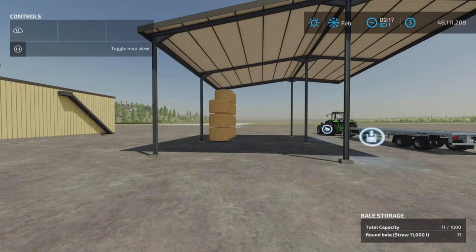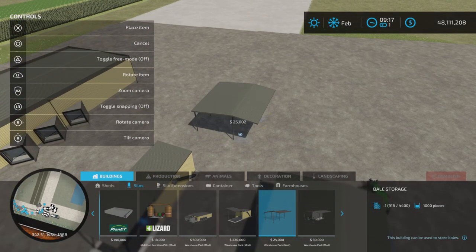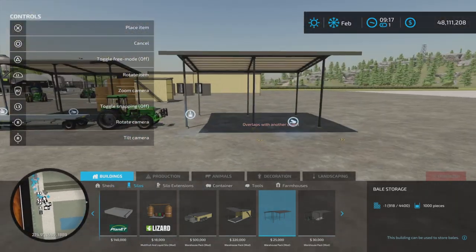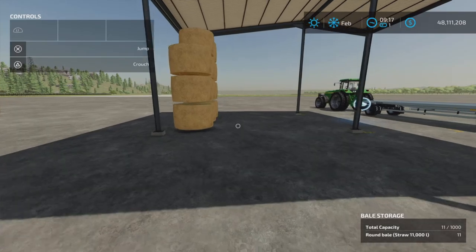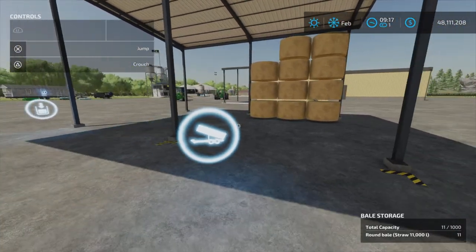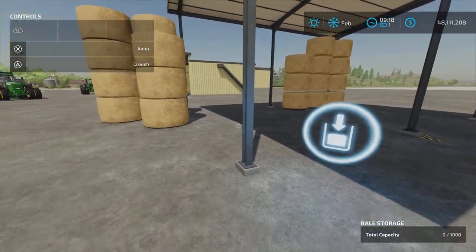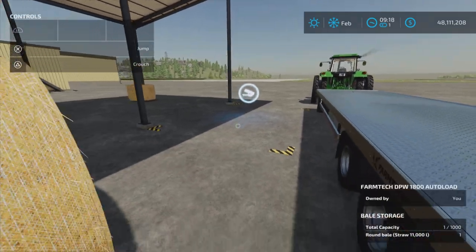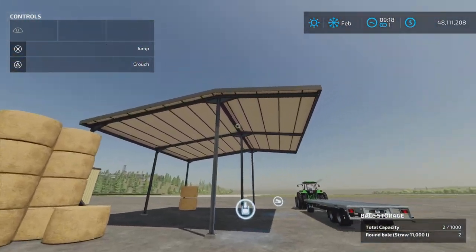Moving on — we have a bale storage, also under Silos, and there it is. A thousand pieces for $25,000. We do not have color options on this one. Bales go in here; you cannot go underneath this, so you can't use it as a shelter. Bales go in as you would imagine — let's take out 11 of them and there they go. These I do have as liftable objects. They go in automatically and appear there. So a thousand bales — that's a lot of bales in a very small spot.